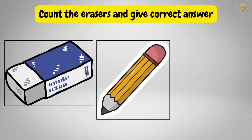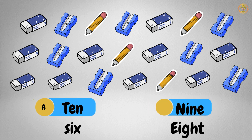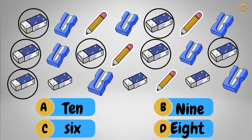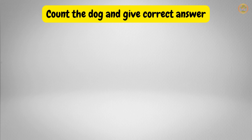Now we have eraser, pencil and sharpeners. You have to count the erasers and find out how many erasers there are. That's right! One, two, three, four, five, six, seven, eight, nine, ten. We have ten erasers. Great job!